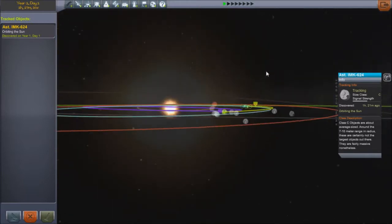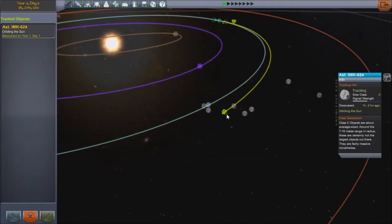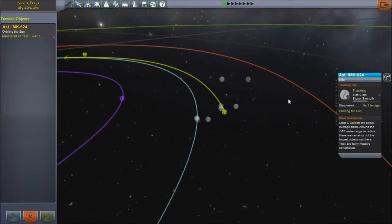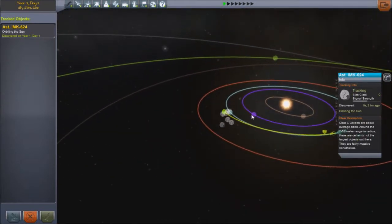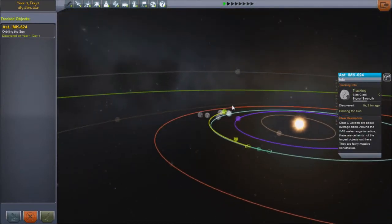It's a class C asteroid — the medium-sized one, going A, B, C, D, E — E being the biggest, A being the smallest. It's actually a size E, and it's going to strike Kerbin, so we have to do something about that.